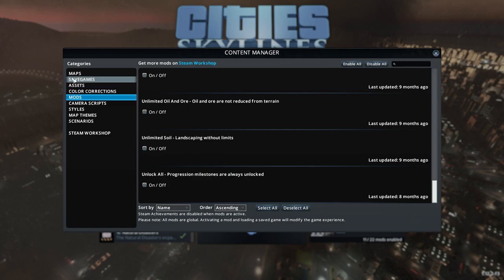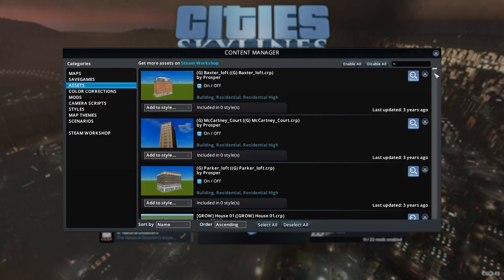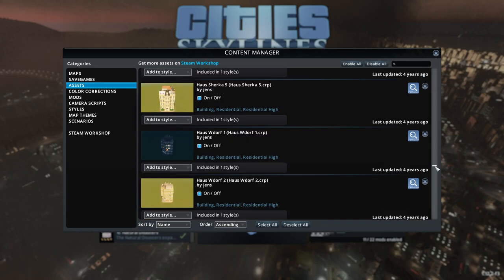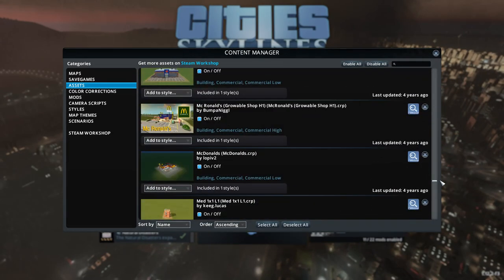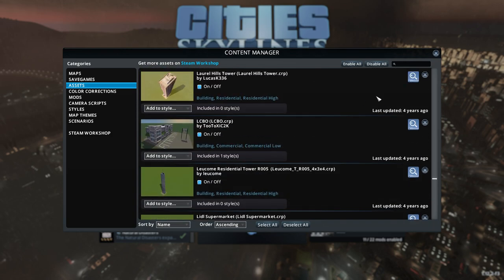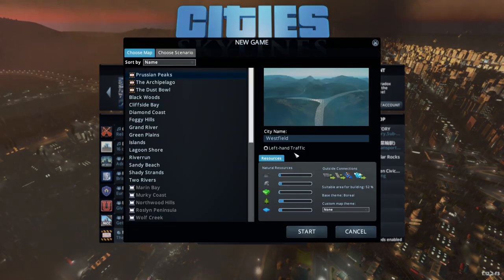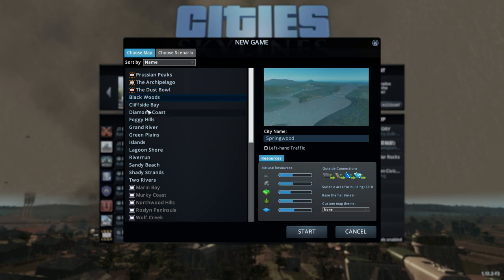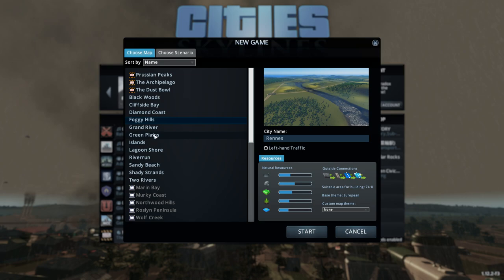I also have quite a few building asset packs — I think I had a Western European building style, a Japanese building style, and a whole bunch of different commercial buildings too. This just adds flavor to the city building. So we're gonna go ahead and start a new game. I have no idea what map I'm going to choose — there are some new ones that came with the disaster DLC. This one's got a lot of area. Foggy Hills doesn't look too bad, it has some resources.